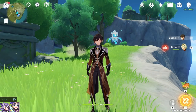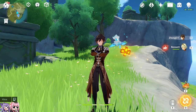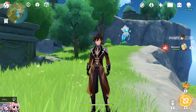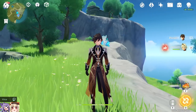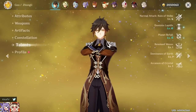This means Zhongli won't be on the field for a very long period of time, so weapons like Black Tassel spear or Jade Spear won't be at max stacks. Keep that in mind as we go through the tests. We're back in the Cryo Regisvine domain — we'll have Bennett pop the core and then test Zhongli's damage.